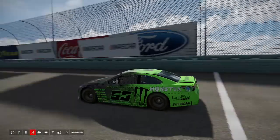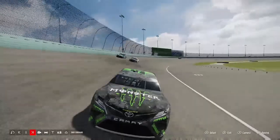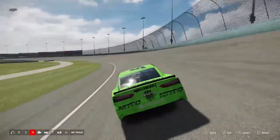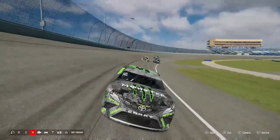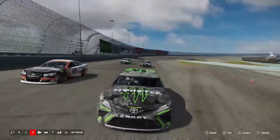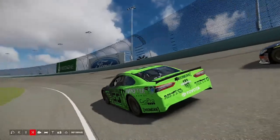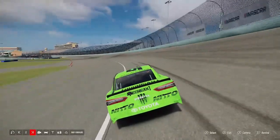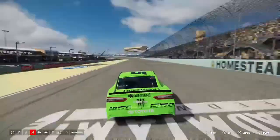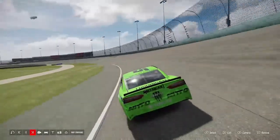I fast-forward to the end of Stage 1. Autobot fell back a lot into fourth place, so he won't get any stage points. Derpy and Xenon are fighting back there. I won the first stage! Derpy got second and Eco got third. Autobot took this time to pit. I get a good restart for Stage 2 and go zooming right past — that was really good.